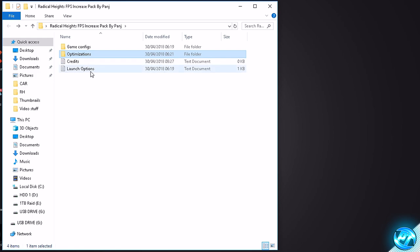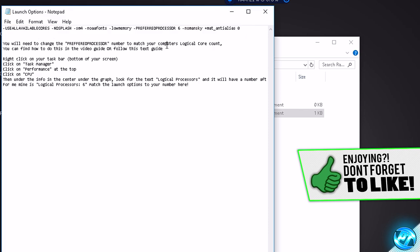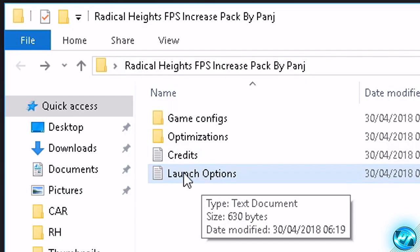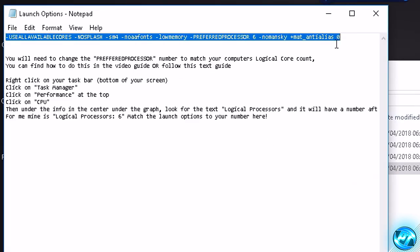Last but not least, you'll find the launch options.txt, which gives you the launch options we're going to be using inside of Steam. Now if you're not entirely sure what I'm going on about, don't worry — we're going through this step by step. So to get started, we're going to be installing our custom launch options. Go into the launch options.txt by double clicking, and you'll notice the launch options are listed there.